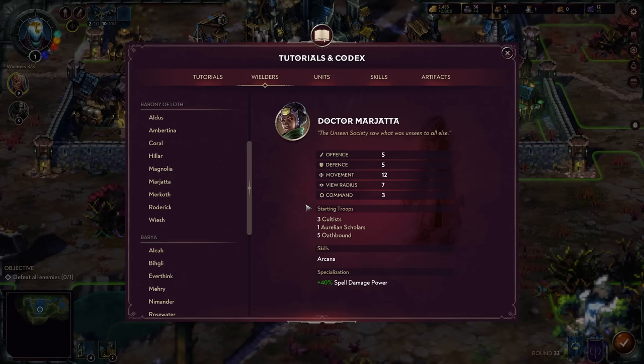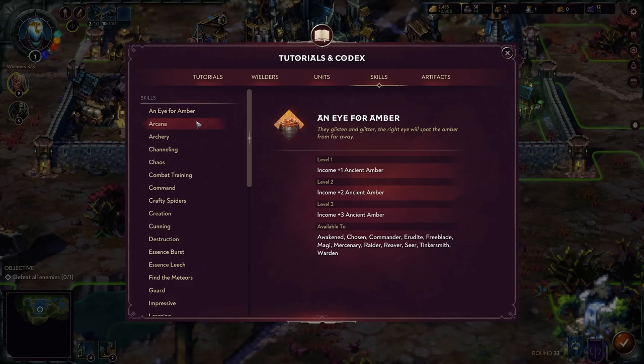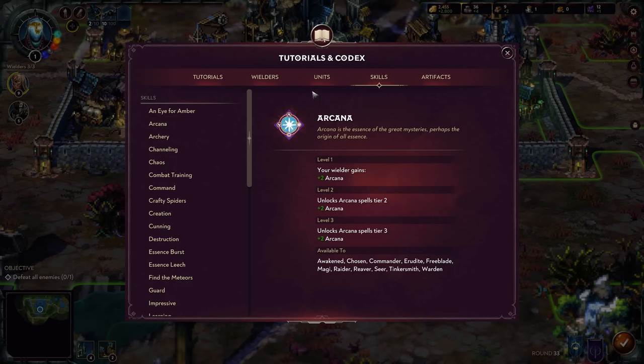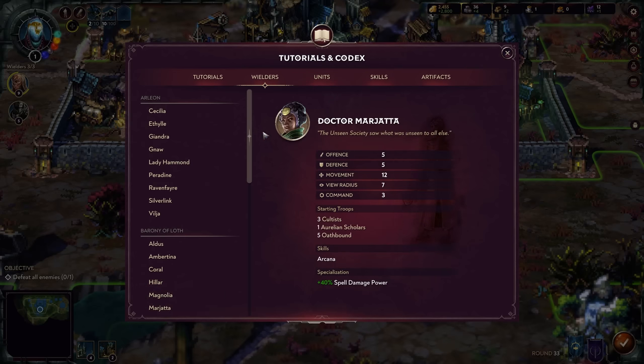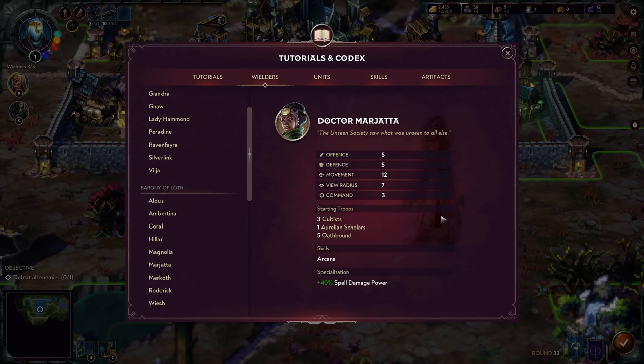Dr. Marjata is focused more on spell damage power. She has the Arcana skill, which increases your Arcana essence — a character focused far more on the casting portion of the game. With five and five offense and defense, she's not focused on melee or range, but specifically on actual spell damage power.